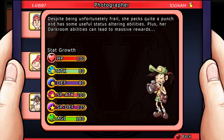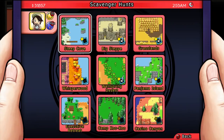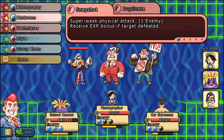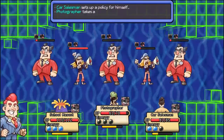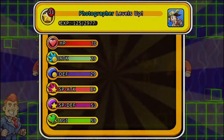This citizen is the Photographer. Despite being frail, she packs quite a punch and has some useful status-altering abilities. Her darkroom abilities can lead to a massive reward. Her talent is that she can boost party XP if you can find her in certain locations. In combat, you're going to be focusing on getting enemies low enough to use her Duplicate ability. When you duplicate an enemy, they have the same HP, and she can add a huge boost from her darkroom abilities.